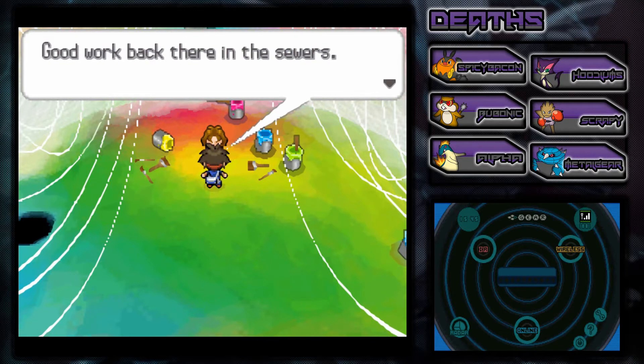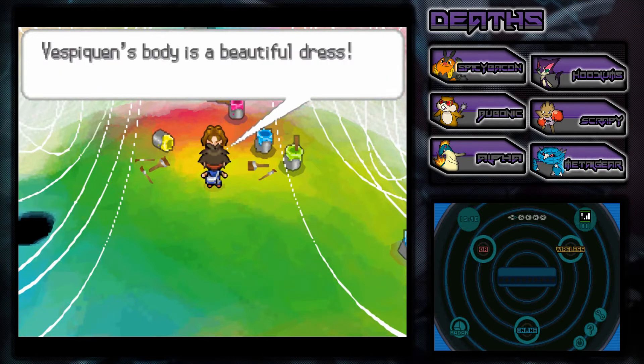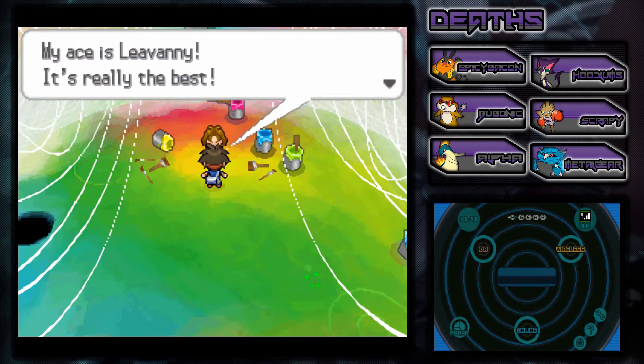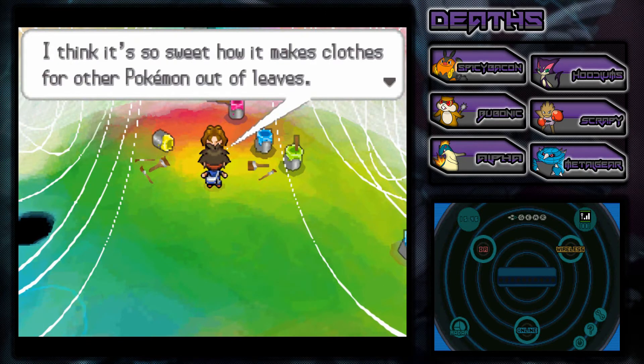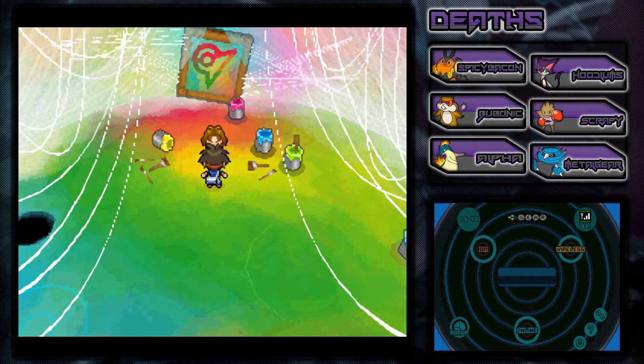Alright guys, I am back. I healed up my Pokemon, grabbed some items and stuff, and now we're ready to take him on. Berg says: 'Good work back there in the sewers. My Bug-type Pokemon have been scurrying with excitement about getting to battle you. I'd say Bug-type Pokemon are really great.' His ace is Leavanny - really the best. His Vespiquen's body is a beautiful dress. I think it's so sweet how it makes clothes for other Pokemon out of leaves. I'm really proud of all my Pokemon. Let's get right to it!